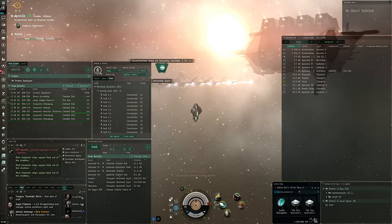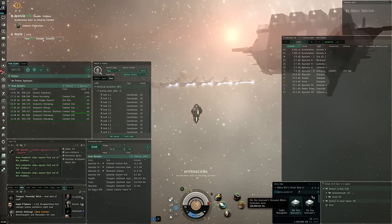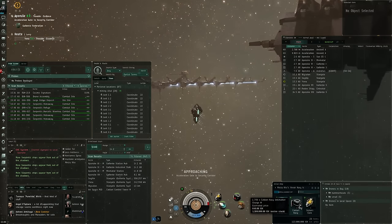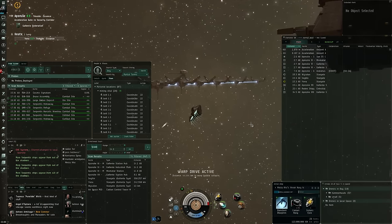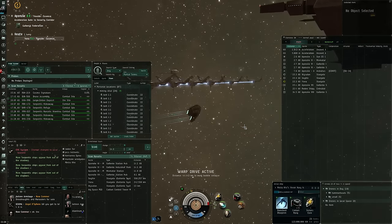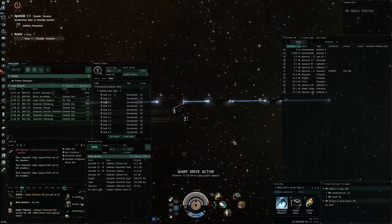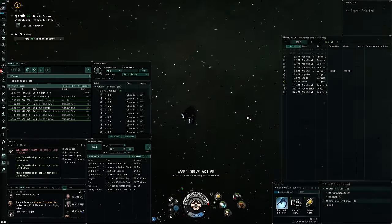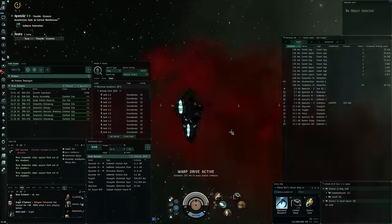There's a filter on the loot window, so I already did a Serpentis narcotics warehouse earlier - I'll show you that at the end to demonstrate you can get some pretty good loot from a site like this. Now let's hopefully not be disturbed by anyone and see how easy it is to handle the site in a ship like this.